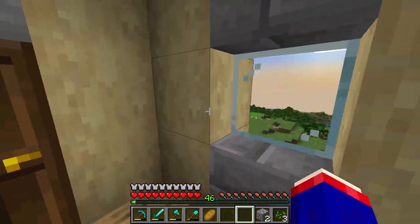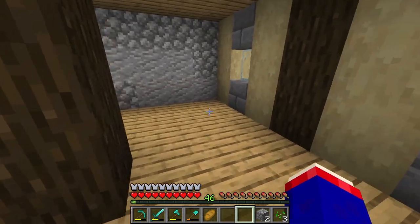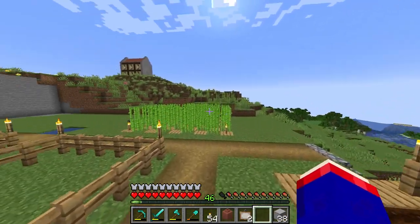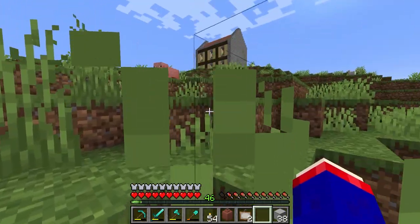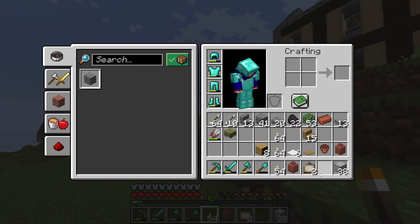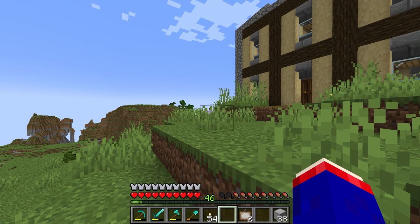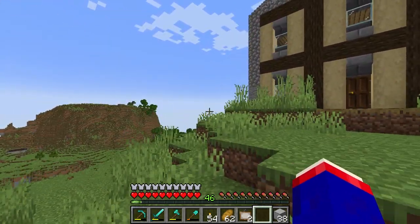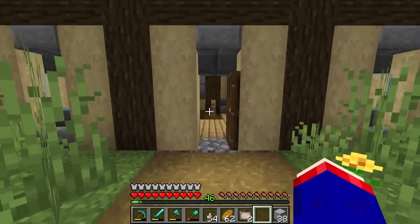I'm going to go ahead and collect the materials I actually needed to get — I don't prepare — and I'll be right back. Now that I've got the materials we can go ahead and work on making this house a home. I know I need to make more mossy cobblestone and I'm also out of food. Okay, now I have food. I have the materials we can use to turn this house into a home.